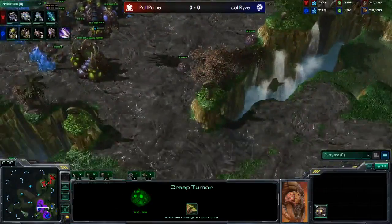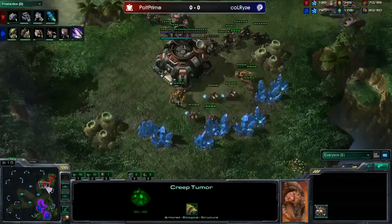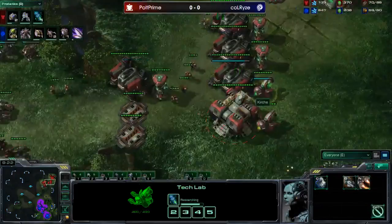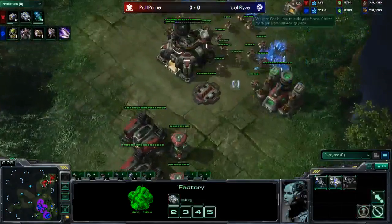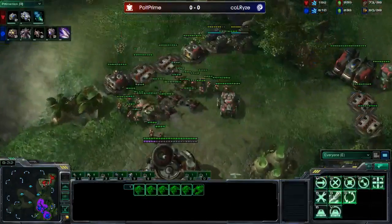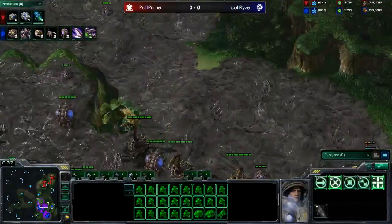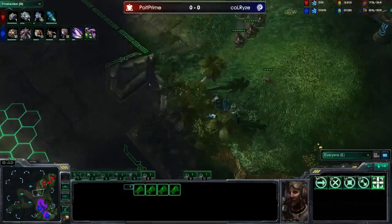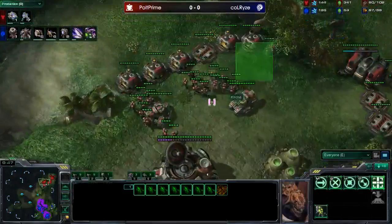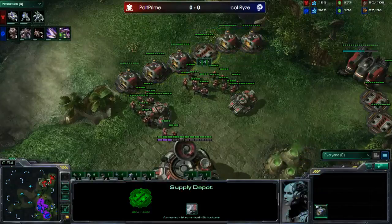Zerg is floating resources and throwing down two more geysers but not microing well right now. Check out Polt's base — all these marines, all these tanks, all this bio coming out. Stim is about to finish; he's got siege tanks in siege mode. This push is terrifying — the Zerg player will need banelings to deal with it. Baneling speed has started; these are going to come out and clear the towers. He doesn't know the location of the push yet and is trying to take a third. Look at this nice wall — it prevents a ling runby.